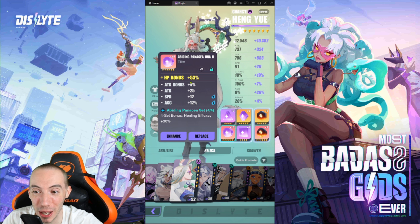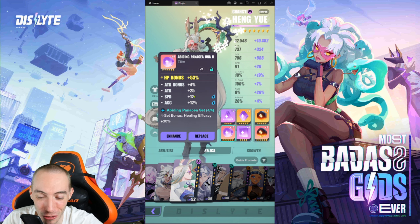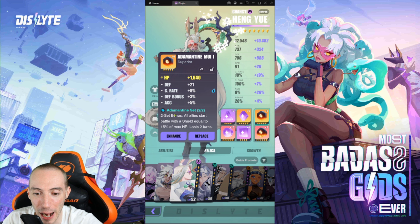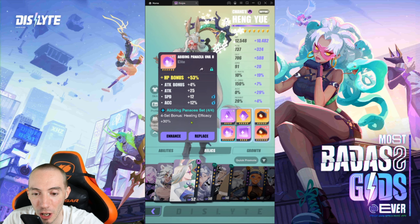This relic I got is absolutely sick — we got HP bonus as a main stat, maxed out to 15, getting plus 53 extra HP bonus and plus 12 speed. That was a really good relic. For the two-piece you have two options: the Adamaton set, which gives all allies a shield, or if you want more HP for her specifically, the Master Groove set gives a bonus 25% HP.